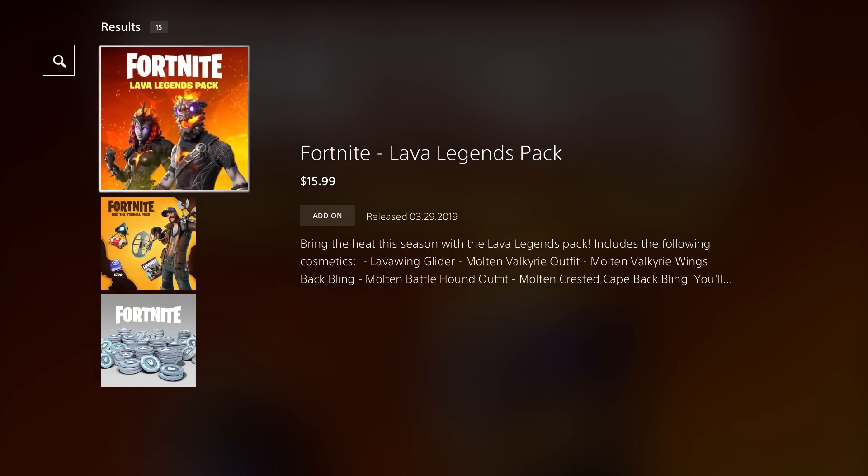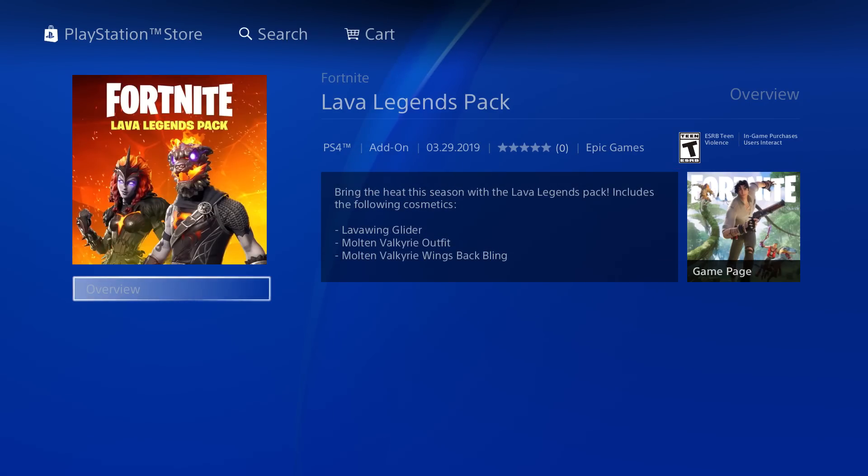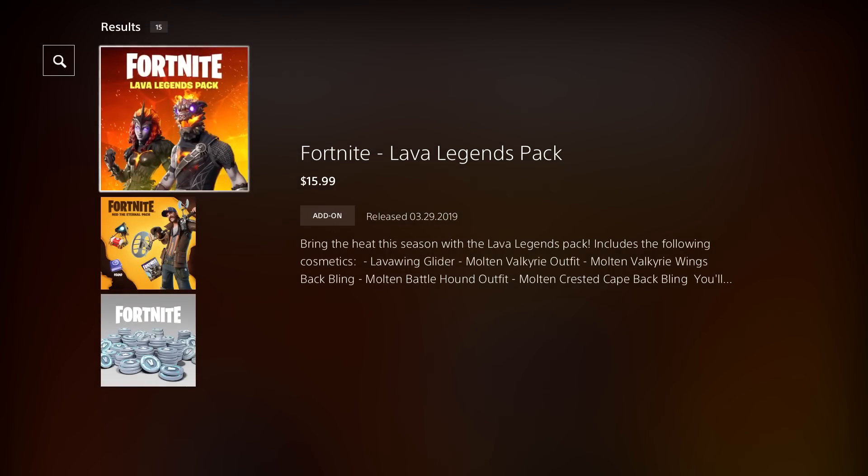Lastly, the Fortnite Lava Legends Pack — this one only has two skins, back blings, and a glider. So four packs, and they'll stay in the shop for quite a while — until August 15th. Pretty cool.